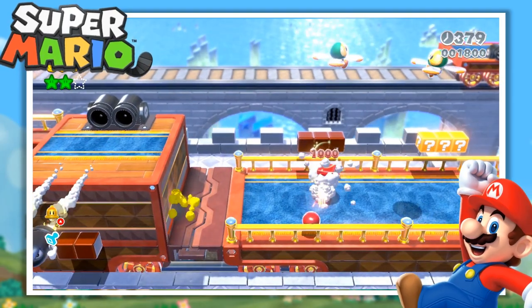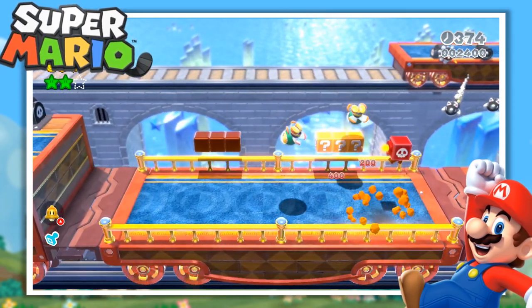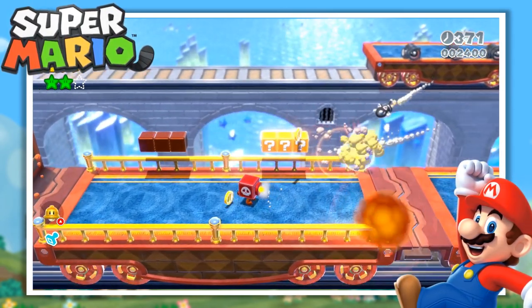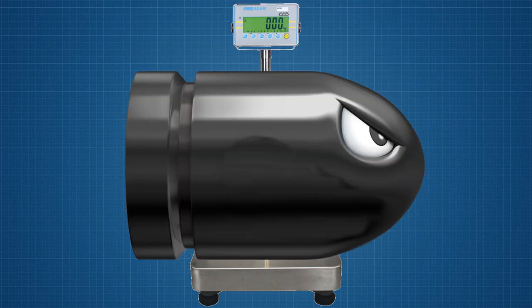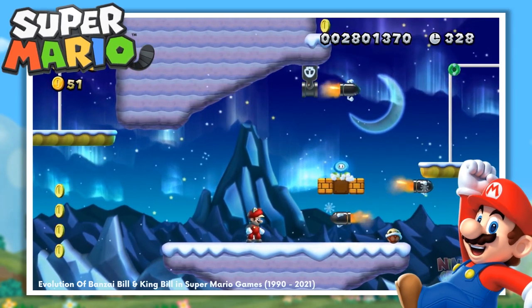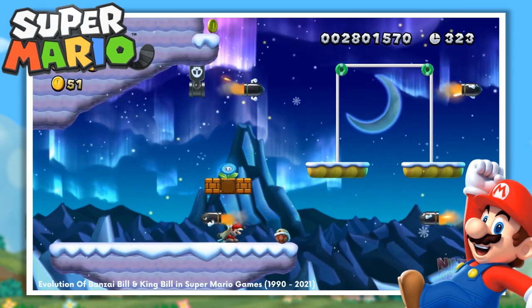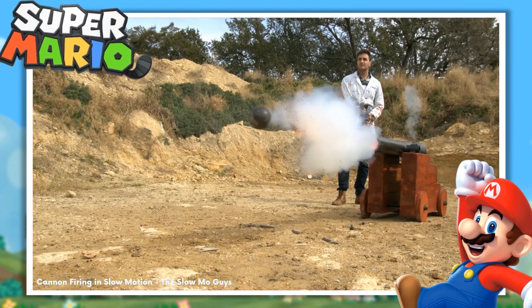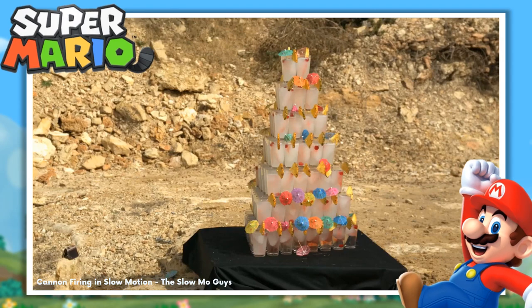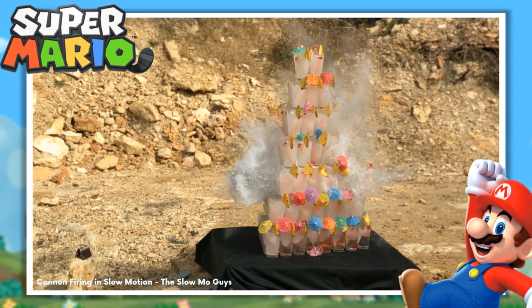Now that we have the volume of our Bullet Bill, we need to figure out how heavy it is, as this will be an important factor in the impact it has upon Mario. To figure out how heavy the Bullet Bill is, we first need to decide what material it's made out of. Whenever we see Bullet Bills, they're fired out of cannons, unlike most missiles, which suggests that they're some kind of cannonball. There have been many different types of cannonball throughout the years, but something that they've pretty much all shared is that they are made of iron, specifically cast iron.